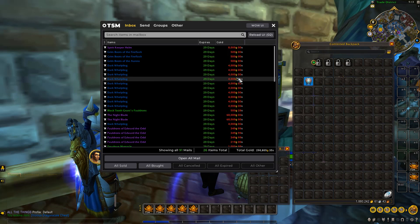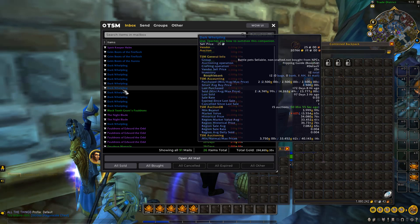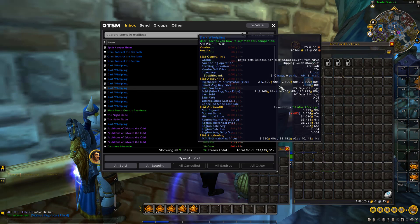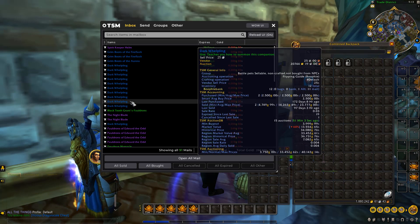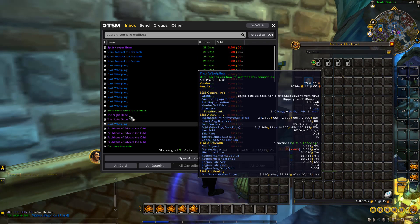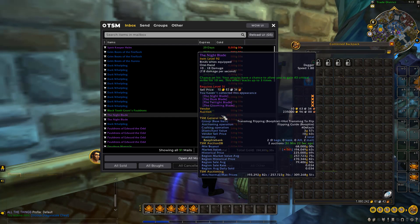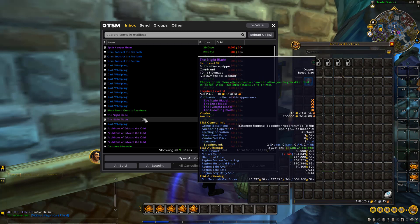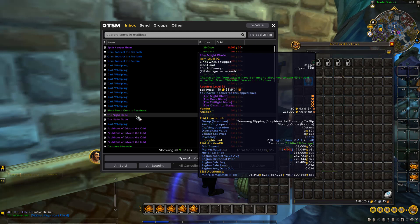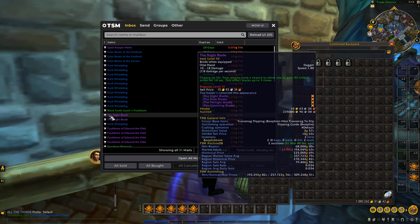We've got some Dark Whelplings — super cheap at only 4k each. The market value is about 3.5k, but I'm pretty sure it's currently sitting at around 20-something k each. We've bought two in this challenge before for 2.5k and sold one for 4.7k and one for 33k. We also got Night Blades — we only paid 68k each and should be able to resell them for around 200 to 250k each. That's a really good buy.